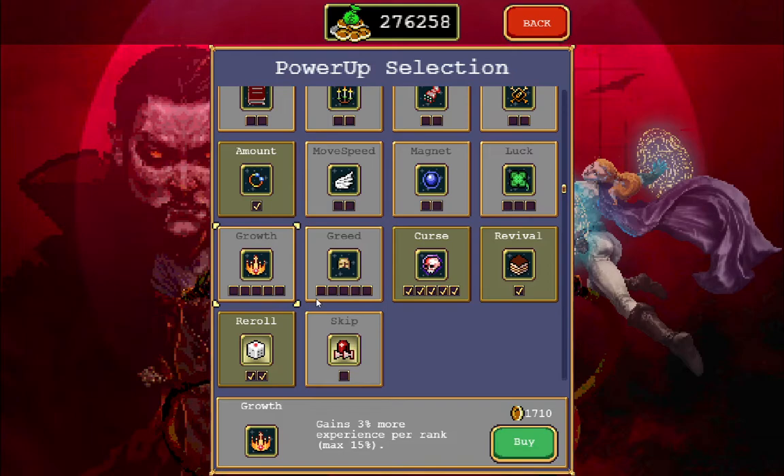After the Curse, I would go for Greed or Growth. Skip is actually more expensive, so I would go for Skip or Growth depending on which one — but I think it's better to go for Growth first because it has more points you can buy instead of Skip which is only one. So if we were to buy Skip first and then buy Growth, we would actually end up paying more for Growth.